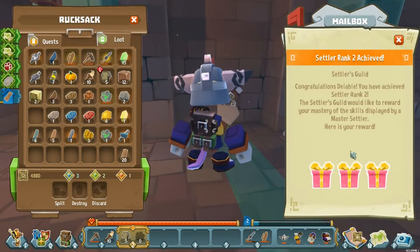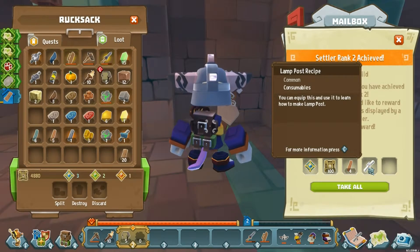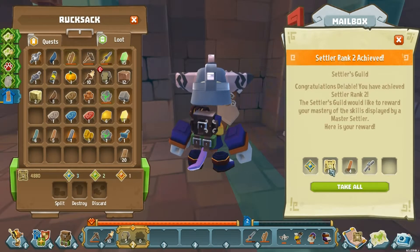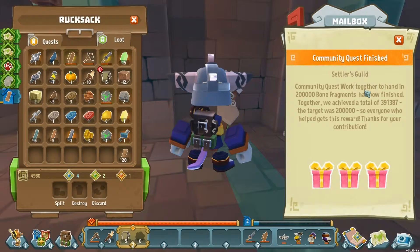We're just gonna have some fun. There's our daily adventure and we got a lamp post recipe — I like lamp posts. Some warm wood rod, delete that. Community quests — I didn't hand in too many but we achieved a total, that's awesome.